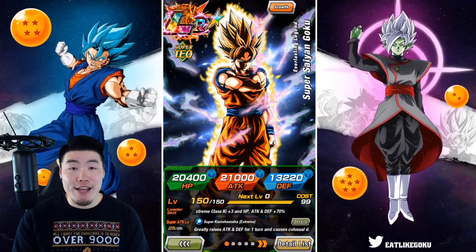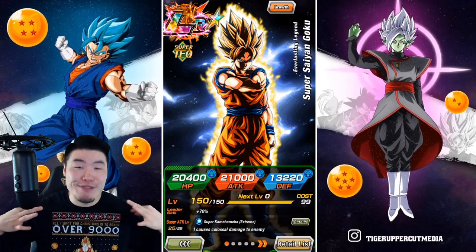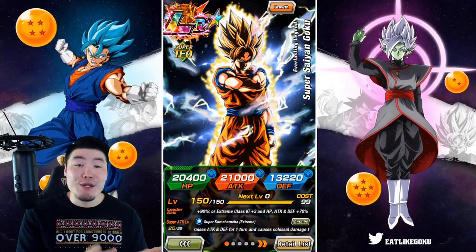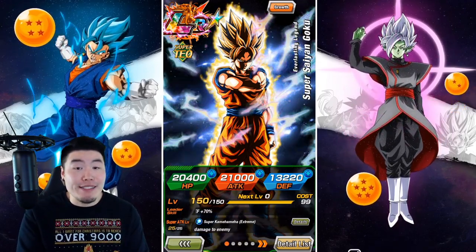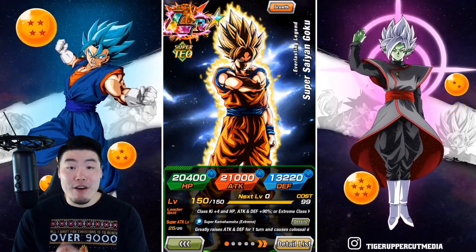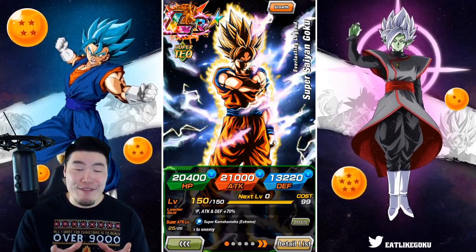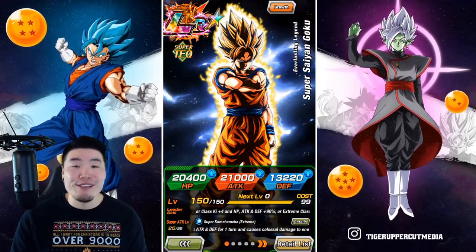What's going on guys? Welcome back to another Dokkan Battle video. So first things first, you guys see the sweater — Merry Christmas! Hope you guys are having a wonderful day. We are going to be showcasing the new, or I guess old, Prime Battle LR Super Saiyan Goku with his brand new Extreme Z Awakening on the global side of the game, at Rainbow Status. I've been waiting for this for a very long time. So without further ado, let's jump right into it.